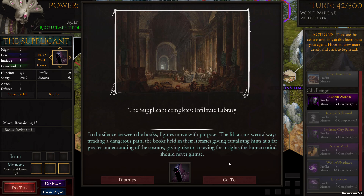The silence between the books — figures move with purpose. The librarians were always treading a dangerous path; the books held in their libraries gave them tantalizing hints at a far greater understanding of the cosmos, giving rise to a craving for insights the human mind should never glimpse.